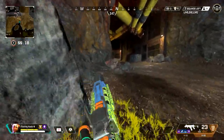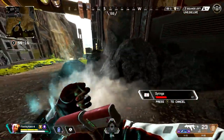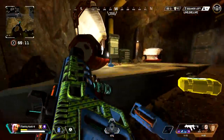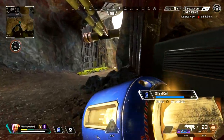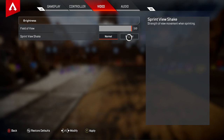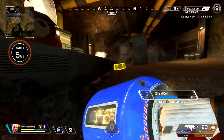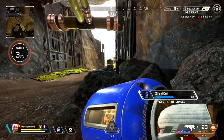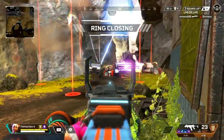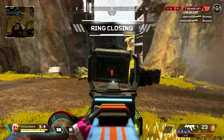Because the game feels fine for me on controller, you don't really need to make too many adjustments. But you can go through them yourself and change what feels right for you. Your field of view, you're going to want that at 110 — some people still play on 70, don't do that. Sprint view shake, set that to minimal so it looks like you're floating across the floor instead of actually running. Then your audio settings — I just turn music volume and lobby music volume all the way down because it gets a little annoying. That's it for the video, I hope you enjoyed, and I will see you in the next one.